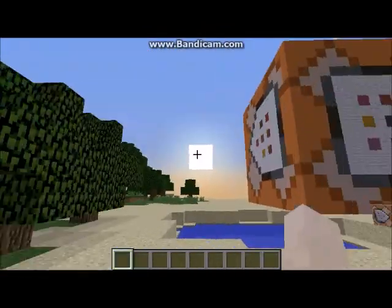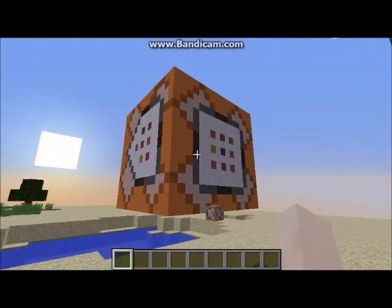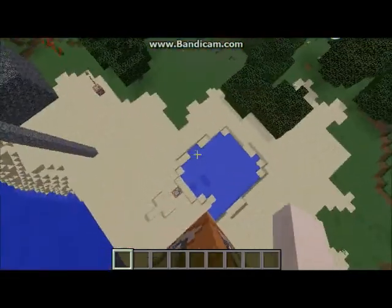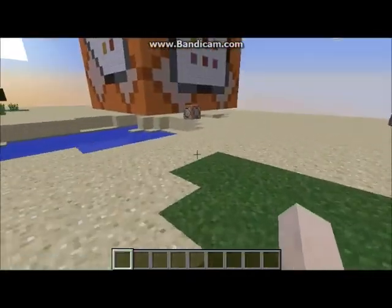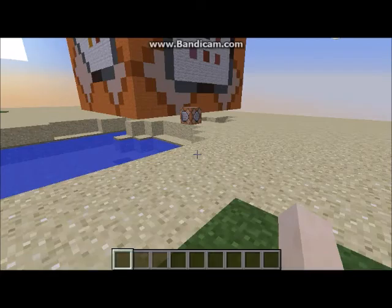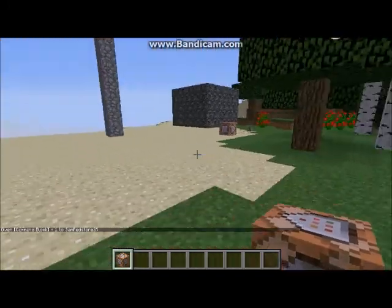I've been building a large command block structure, but it's only those two sides. To get a command block, you're going to need to give a command. Look in the bottom of my screen right now — you can see a little slash. What you're going to do is type: slash give, space, @p, space, command_block. And when you do that, click enter and you'll receive a command block.